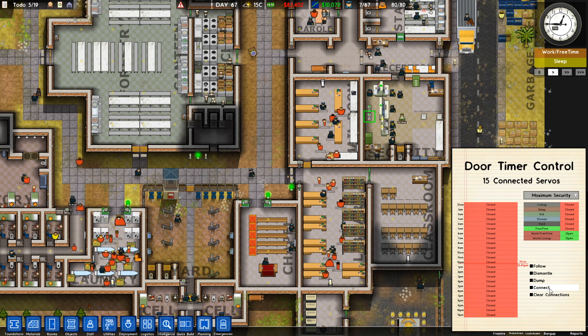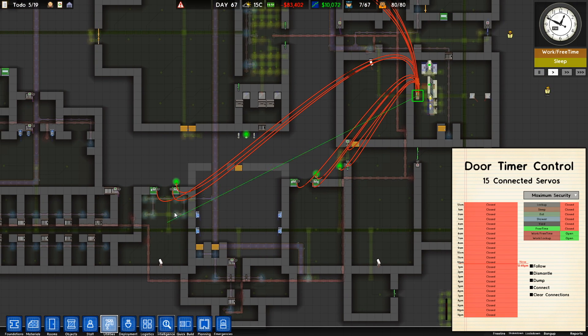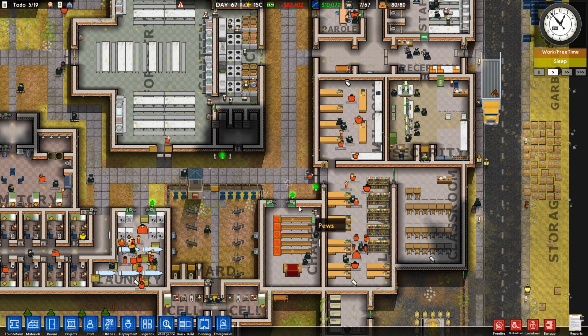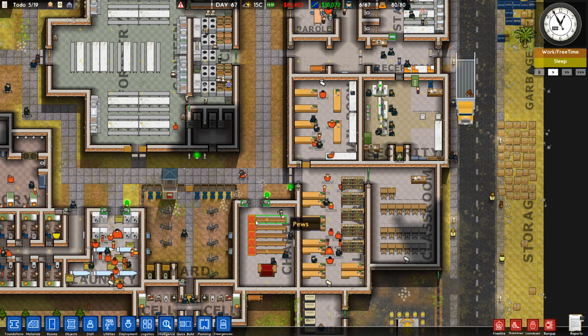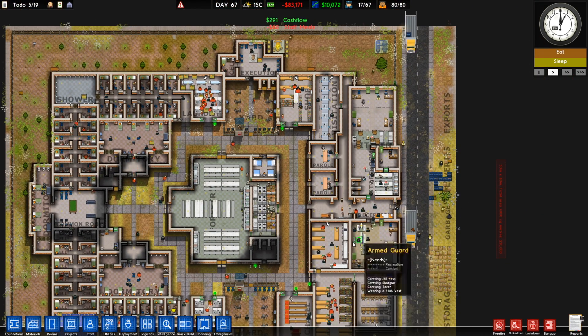Let's take a quick look at the connections. I've got it connected to all the places that my prisoners are working: the laundry, the library, the shop, and things like that.